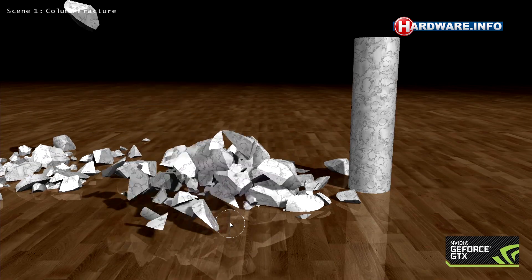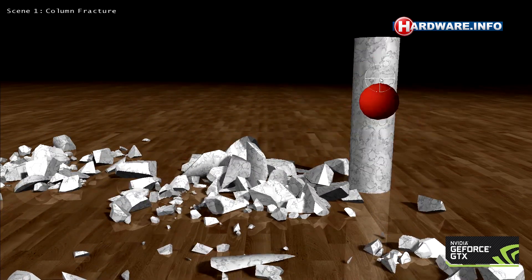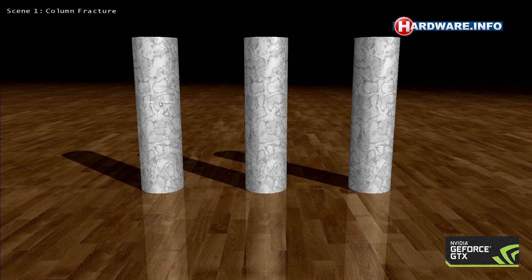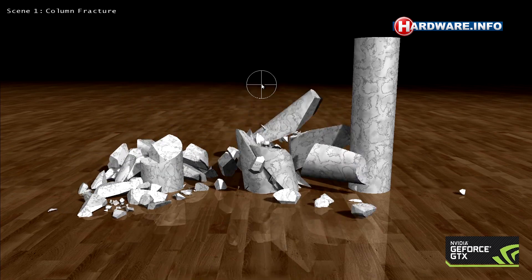We've made some advancements in the area of PhysX. Previously we had our Apex Destruction Module. If you wanted to have this type of destruction in a video game, what the artist would do was pre-compute the fracture. And then once you're in the video game, if you shot the pillar, it would fracture in a specific way.